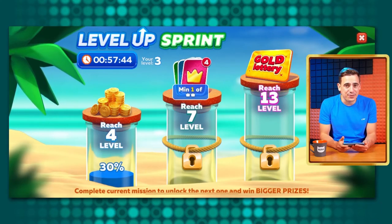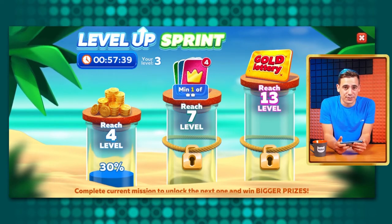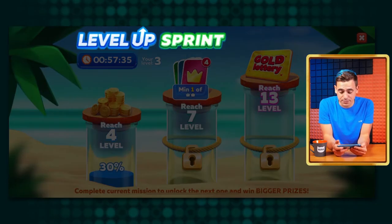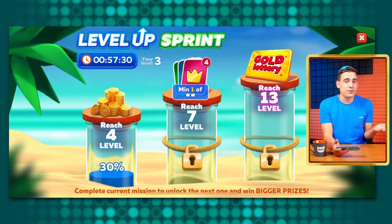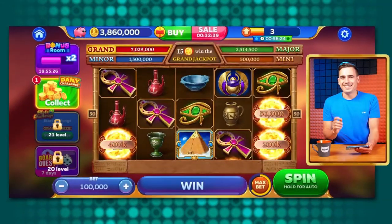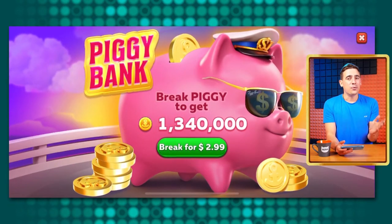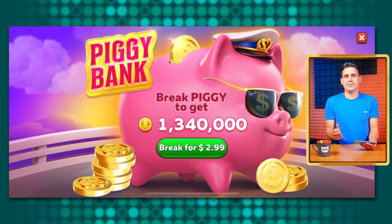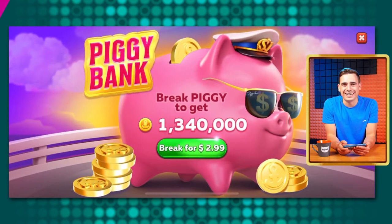A couple of tips for new players. First, at the beginning of the game there's a feature called Level Up Sprint — you get additional rewards for leveling up within a time limit, so don't miss this opportunity for free coins. Second, there's a piggy bank — check it from time to time because occasionally you can get more coins there than you would in the buy menu for just $2.99, and there's also a bonus the first time you break it.